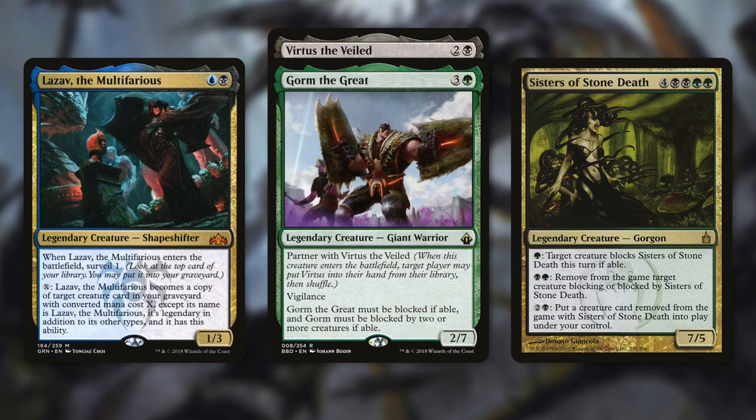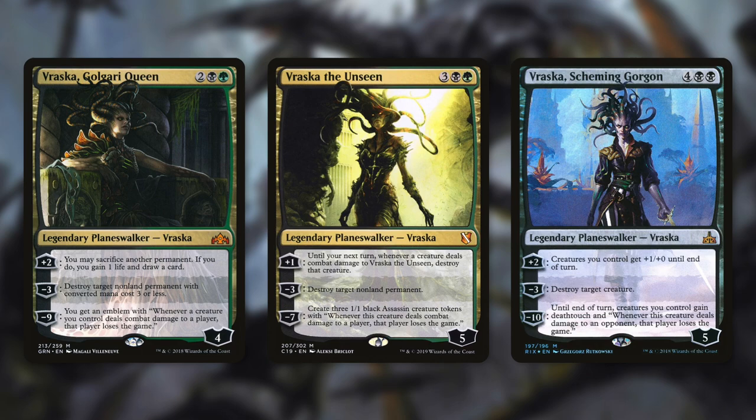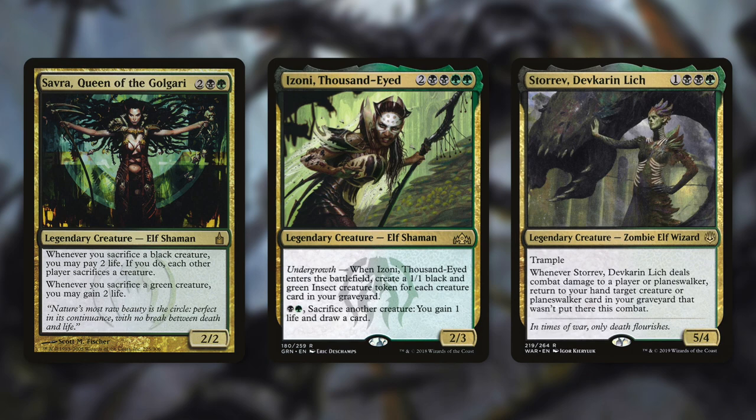Some somewhat similar loss cards come in our next category: Gaze of the Gorgon. We've got three cards, but they're all Vraska. Vraska Golgari Queen, Vraska the Unseen, and Vraska Scheming Gorgon all have very similar ultimates. Similar to Phage, they allow creatures to kill with just one hit. Vraska Golgari Queen's ultimate says you get an emblem: whenever a creature you control deals combat damage to a player, that player loses the game. Vraska the Unseen creates three 1/1 black assassin creature tokens with: whenever this creature deals combat damage to a player, that player loses the game. And Vraska Scheming Gorgon's ultimate says: until end of turn, creatures you control gain deathtouch, and whenever a creature deals damage to an opponent, that player loses the game. Each goes about it differently, but it's essentially the same concept. Ultimating a Planeswalker isn't the easiest thing, especially in Commander since everyone can attack them, but once you do ultimate, you can take players out quickly.